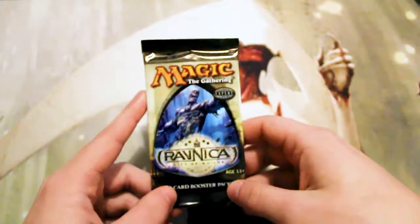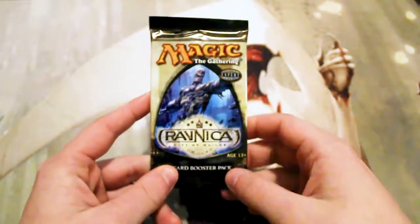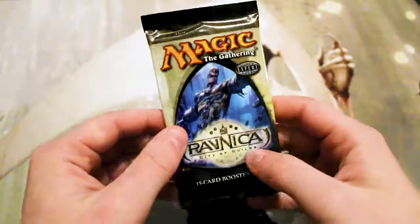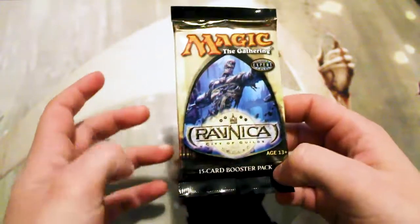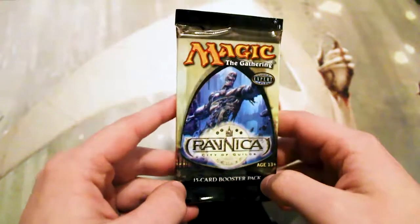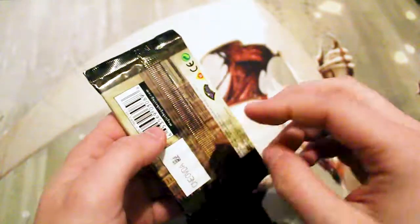Hello and welcome to the next episode of the Crack a Pack series. Today we are opening up one of my personal favorite packs — Ravnica: City of Guilds. Original Ravnica was one of a lot of people's favorites, up there with Innistrad. The flavor of it was fantastic, and it was also when I started coming back into Magic for the first time.